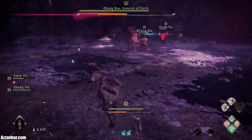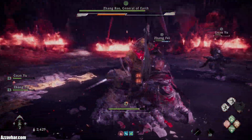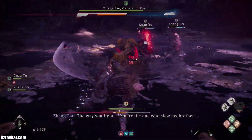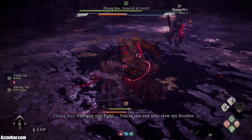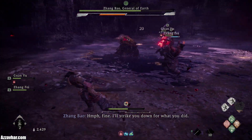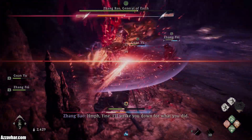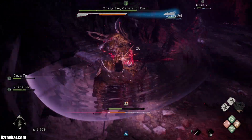We're going to rebuff and head back over to him. A few light and then a heavy. When he does his melee combos like that you just want to be holding down block and trying to deflect as many as you can. When he kind of wiggles his head around like that it's usually going to be one of those spin-to-win attacks, so just watch out for that.